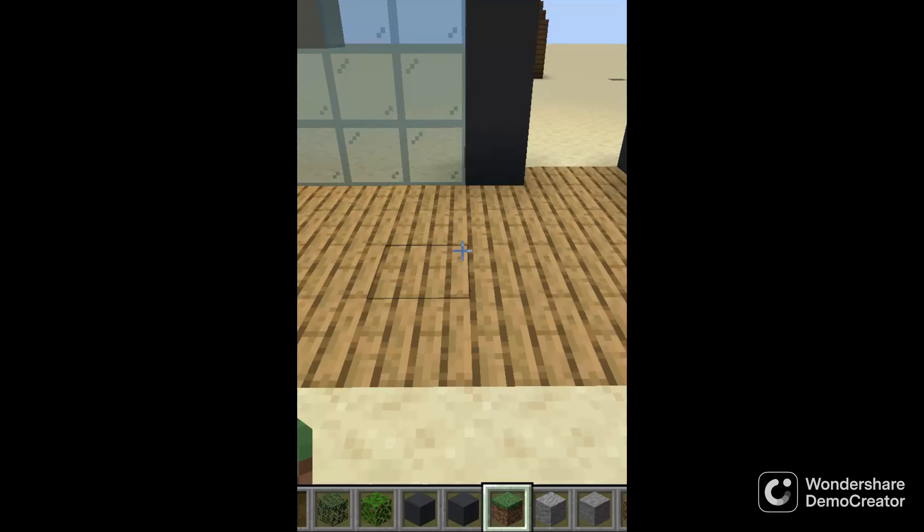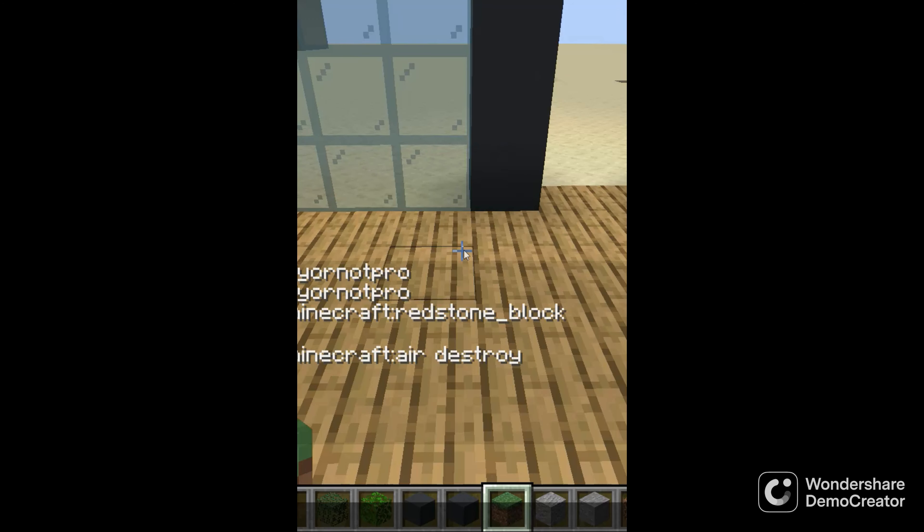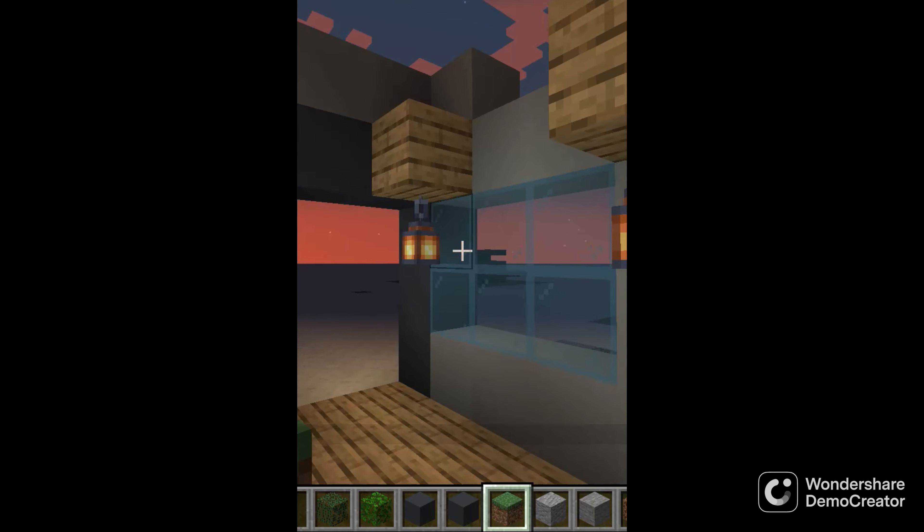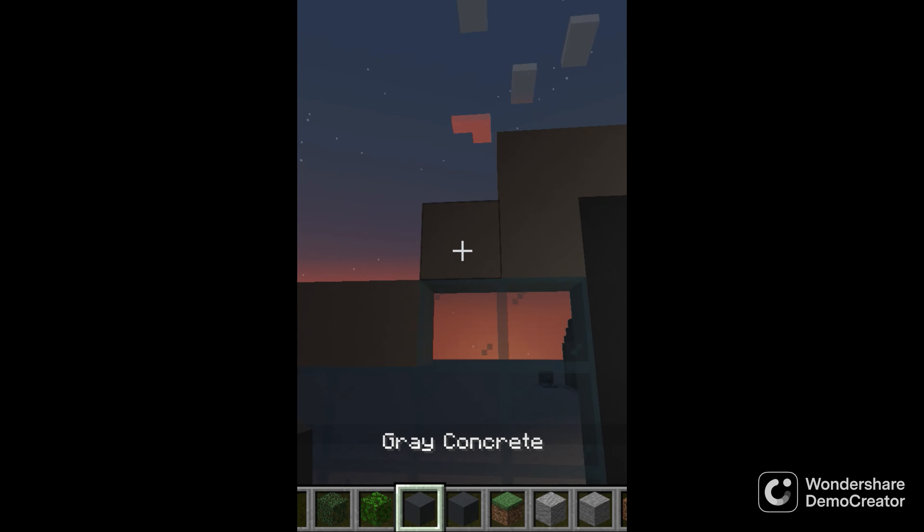The wooden floor is loved by so many people. And then lanterns — like, look at them! They're such a great light source and they're so easy to build!